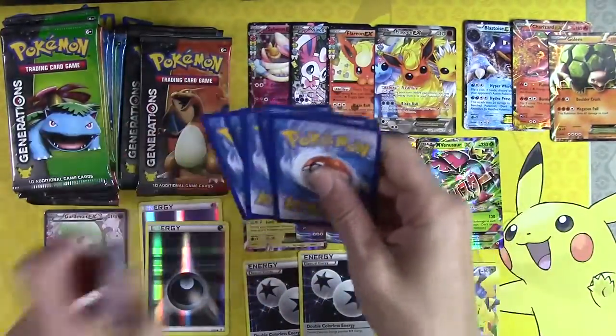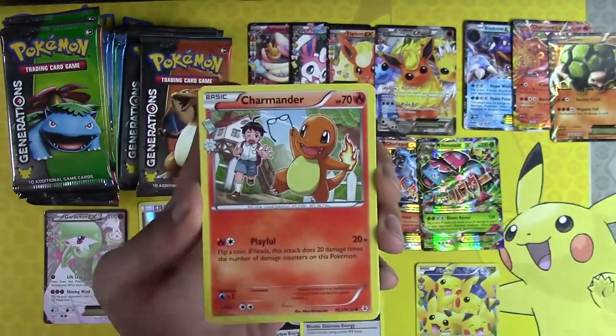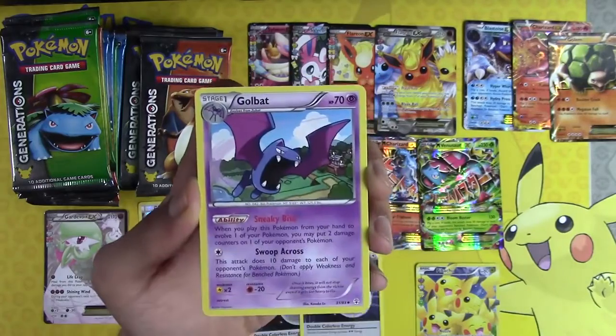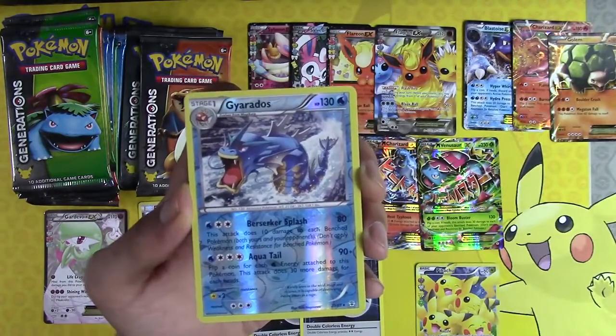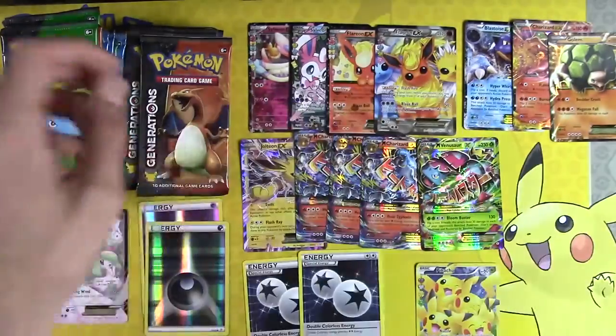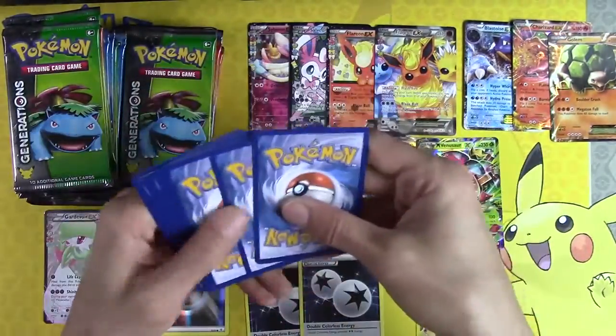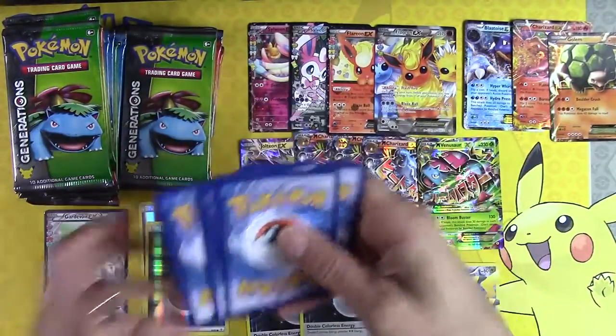These cards bend way too easily when you open the pack — doesn't hurt the cards, but it's kind of scary. Charmander, Olympia, Golbat, Garados, Frostlass, Rapidash. Didn't do a good job rolling my tongue there — it's like 5 a.m., that's my excuse.